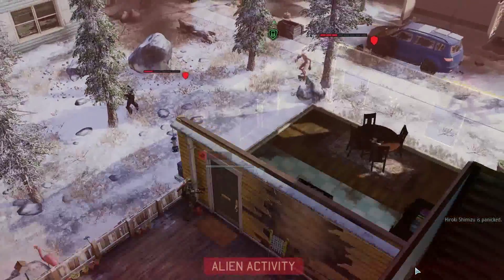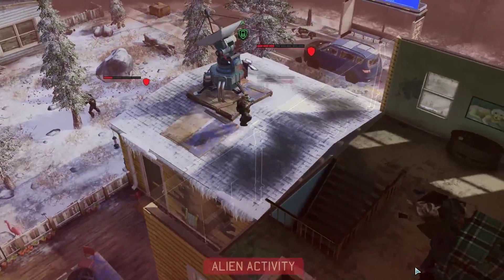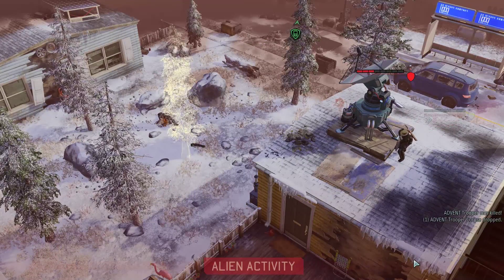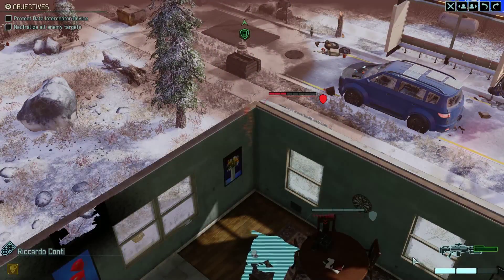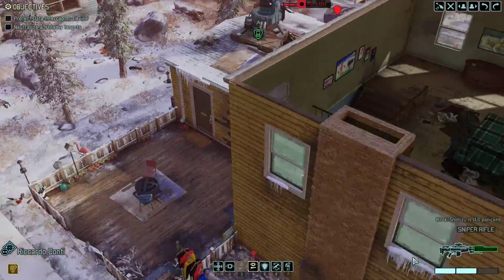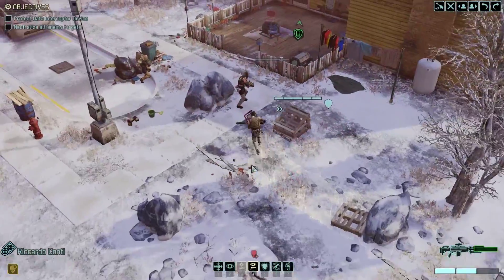Sectoids always make me nervous. Normally what I try to do is make sure I have at least one of the troopers down first, because they're always going to try and raise them from the dead and make a zombie. Of course, when you can panic a guy and make him kill somebody else, that works in my favor too. He gave up his spot against the wall so I can move my sniper up.